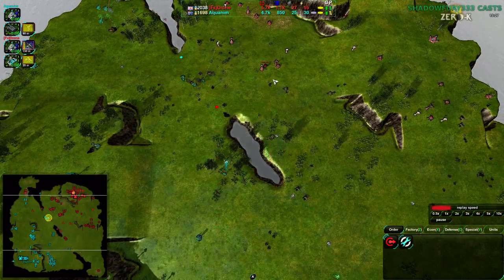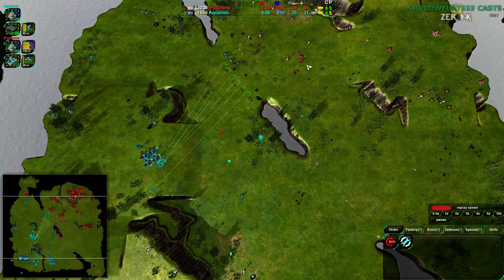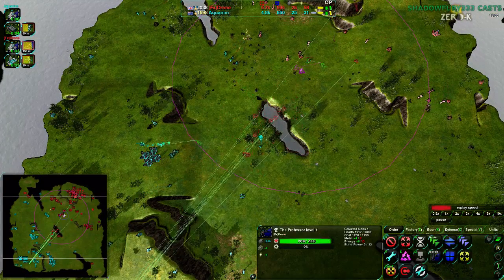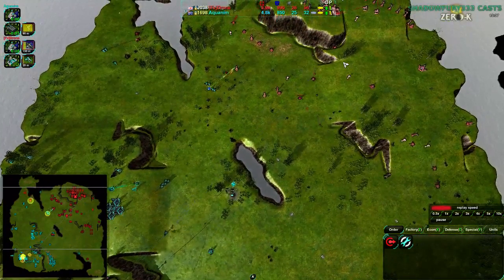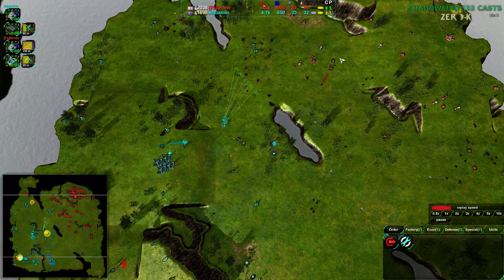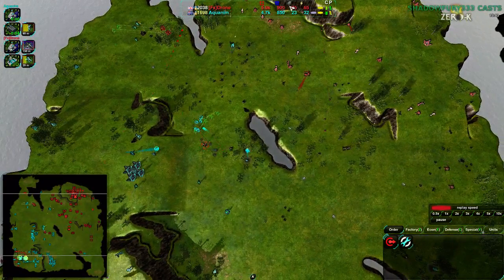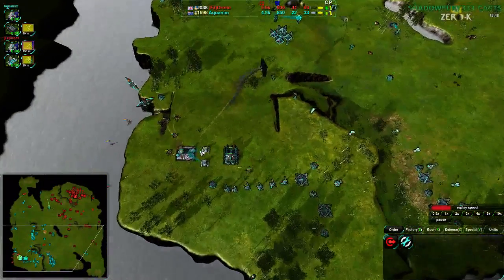Normally the commander is just plus 4 metal per second, but it's going to be plus 14 metal per second. For about three or four minutes, assuming the commander doesn't die — there's going to be three or four minutes worth of plus 14 from this commander. However, the Ravens are unfortunately not able to reload — no air pad was available — and they are going to be taken out by Swifts fairly effectively. No defenses in the main base either, no Defenders or anything.